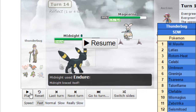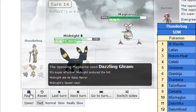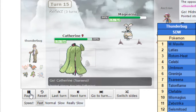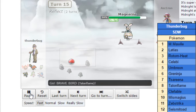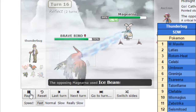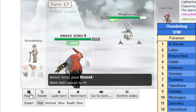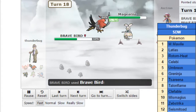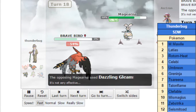Umbreon on a Fairy-type — alrighty then. He goes for Endure. I go for Dazzling Gleam, as he gets the Salac Berry boost. He Baton Passes into Sareena, and I go for Dazzling Gleam again and knock out Sareena. Now he goes to Talonflame. He goes for Roost. I go for Ice Beam which does 41%, so Dazzling Gleam will do more. He goes for Brave Bird — he doesn't even have a Fire move. And Dazzling Gleam knocks out Talonflame.